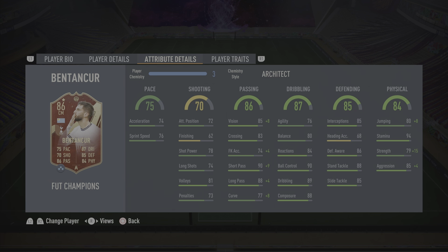The dribbling looks pretty decent as well, even agility and balance. It's got 76 agility with 80 balance, 84 reactions, 90 ball control with 89 dribbling and 88 composure.